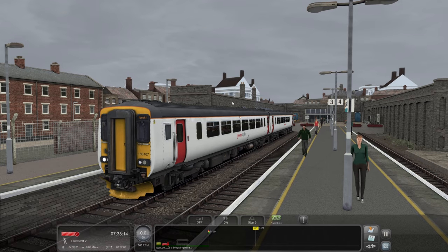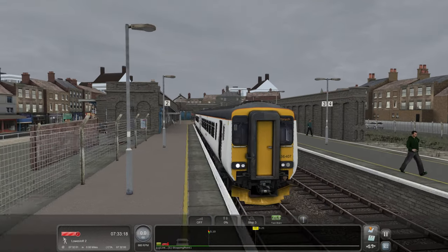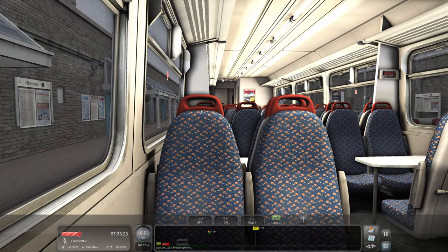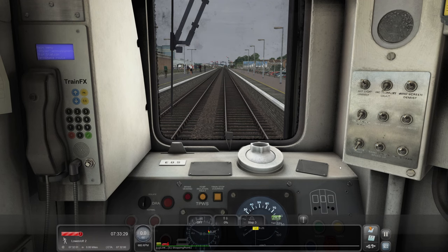I know the 170s have moved. I don't know what's happened to the 153s - have they gone to ScotRail to be converted into bicycle carriages? It's got the same National Express interior here, probably because they're not going to refurbish it if they're not planning on keeping them. Today we're down in Lowestoft. This is the update by Armstrong Powerhouse - link in the description - which brings it up to speed with a few more custom assets.